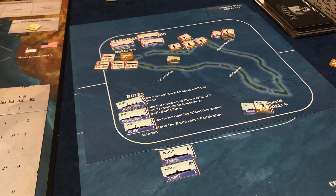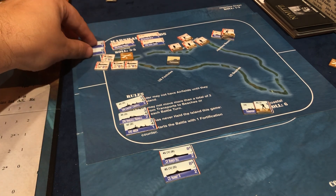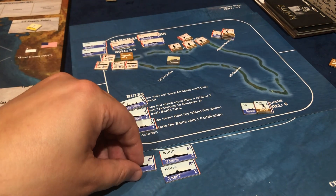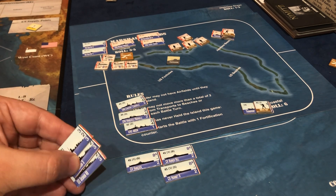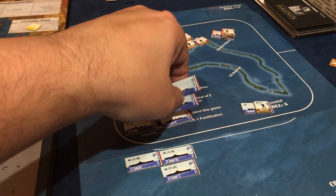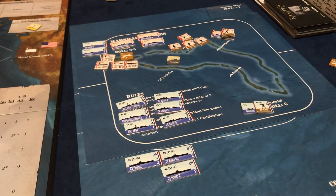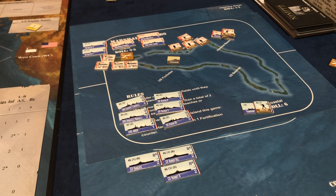Now we go to the Marshall Islands — Japan starts with a fortification. The invader may not have airfields, and we may not move more than two infantry from transports to beaches or foxholes each turn. That's fine — we're only sending one infantry at them. This is going to be a big battle and I'm a little nervous about this one.